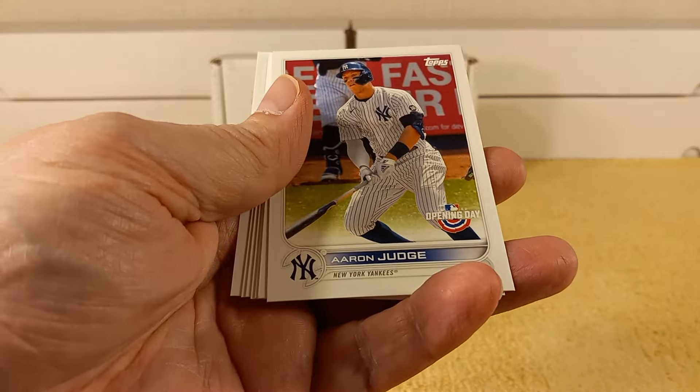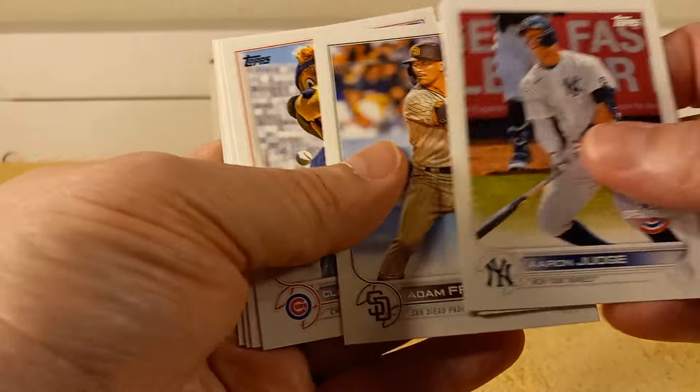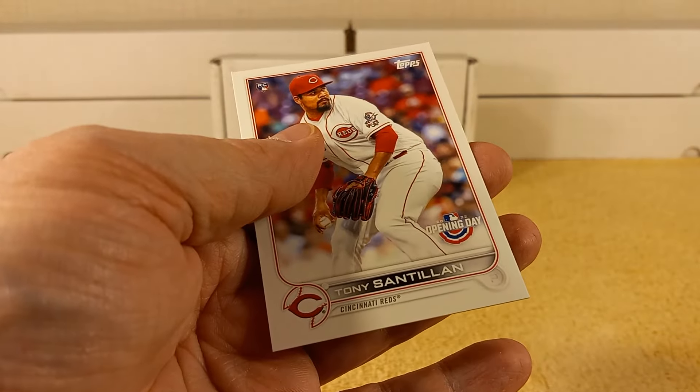The Phillies had an early game today. So we have Aaron Judge, Kowar, Frazier, Clark the mascot, Yu Darvish, Castro, and Santana.